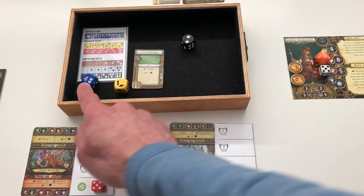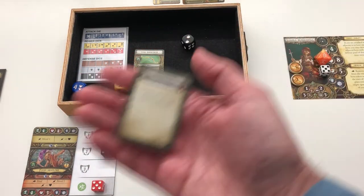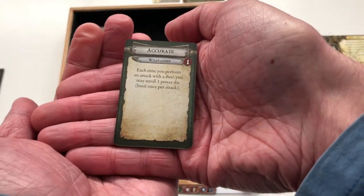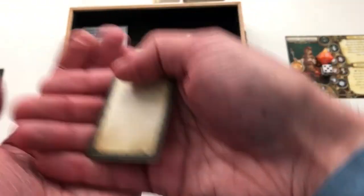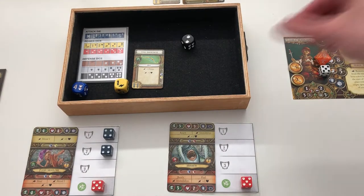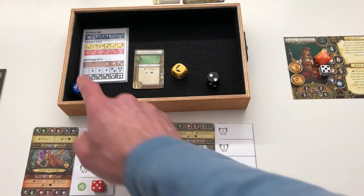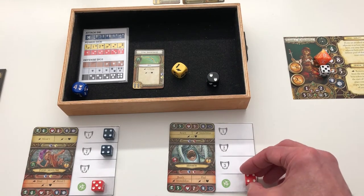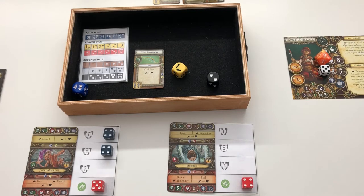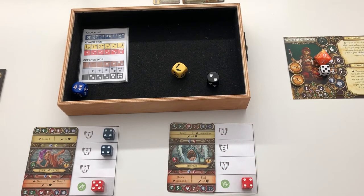The Marriad rolls defense. I could use her power to reroll a power die — power dice are yellow and red. Each time you perform an attack with a bow you may reroll one power die. Let's do that. Rerolling doesn't improve the result. So one hit, minus two defense: that's one damage. The Marriad drops to four health. Her turn is over — she's got only two stamina left so I don't want to exhaust again. Jane's turn is done.